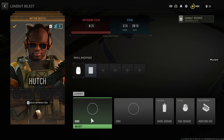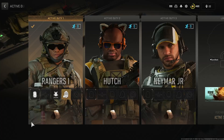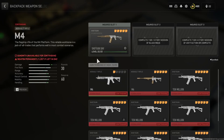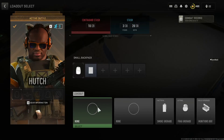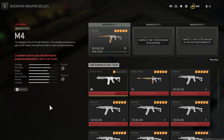Just keep doing the swap and keep adding weapons. Go back to the operator, add it again, swap to the small backpack operator — now you've got ten. You can just carry on doing this until you've got 20 of your weapons.